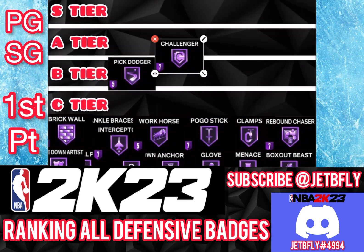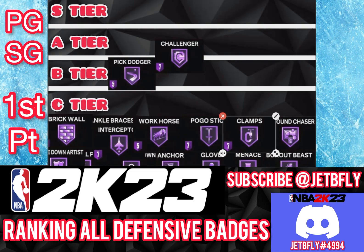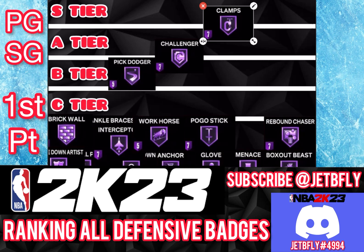The next badge is Clamps. Clamps is a must for guards because you're playing the perimeter, and you want to make sure that you get that ball. You want to make sure that you stop that guard from dribbling the ball, to make them pass up the ball so your teammate might be able to get a steal. It's just a really good badge to have as a guard, and I really think it's somewhere in S tier or A tier.